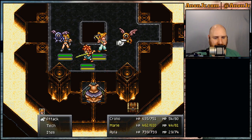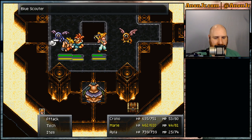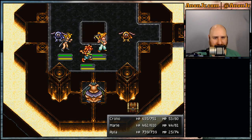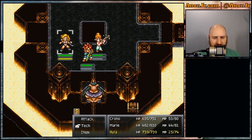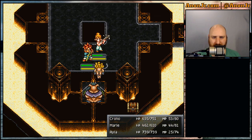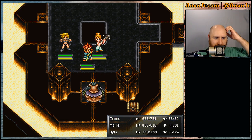I forgot to heal up. Doggone it. Short-term memory, something or other — can't remember what it's called. Although the health isn't that bad. Keep an eye on the magic points anyway, especially since Ayla's looking a little low. Yeah, the next few magic tabs need to go to her.